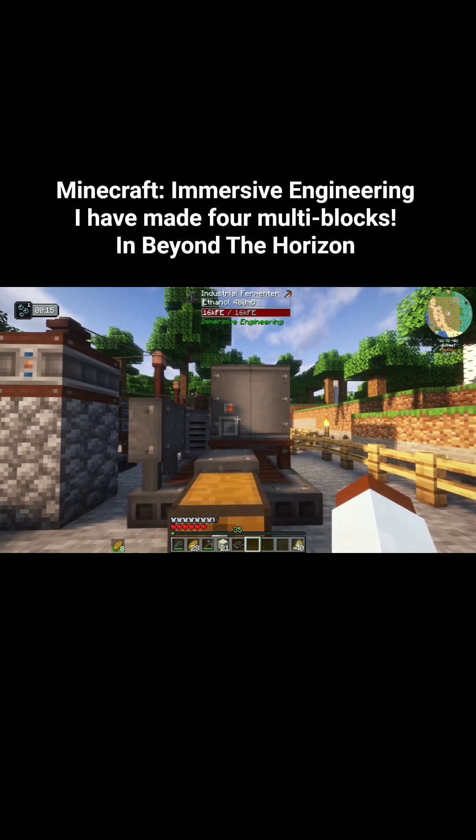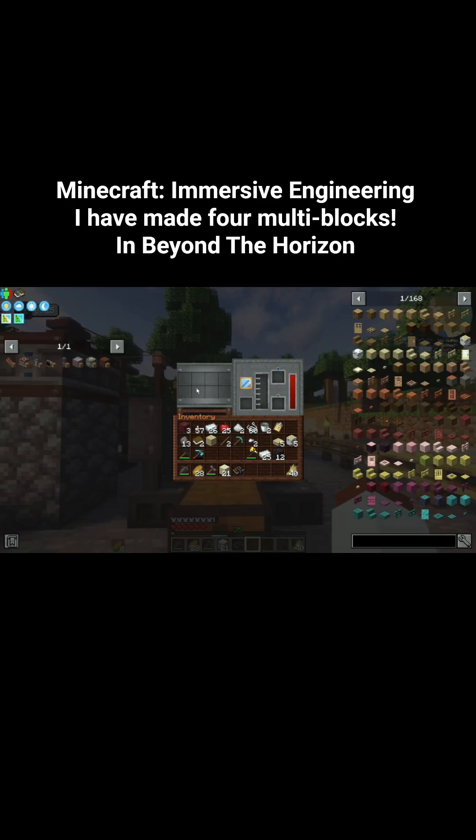First off, what we have here is the industrial fermenter. So what this machine does, it converts all your fruits and vegetables into ethanol. All you gotta do is just put it in this UI right here, or in this slot here, and then it starts producing ethanol. But do beware, it requires a lot of immerse flux, so it's gonna require a lot of power, which means more power from other sources.